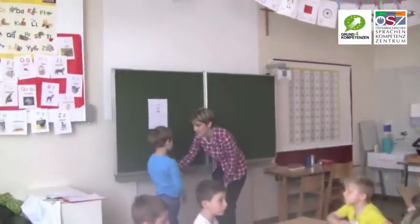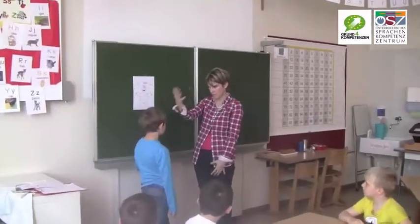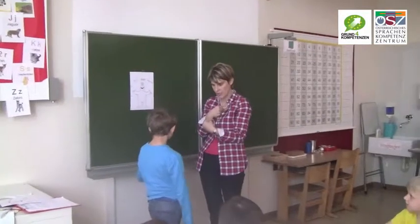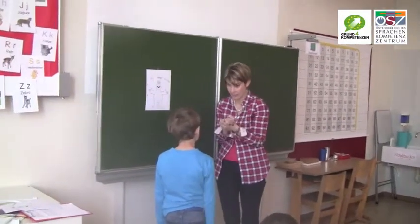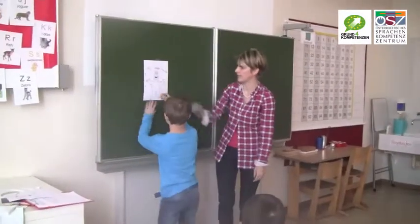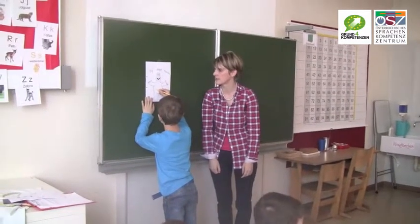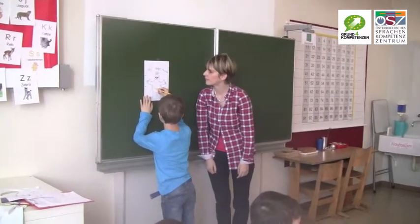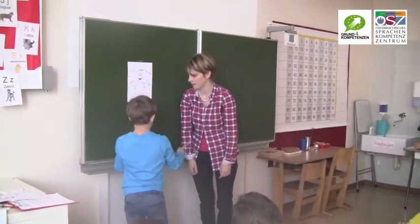Shape monster, shape monster, munch, munch, munch. How about a yellow triangle for your lunch? You have to draw a yellow triangle in the monster's mouth. Thank you.